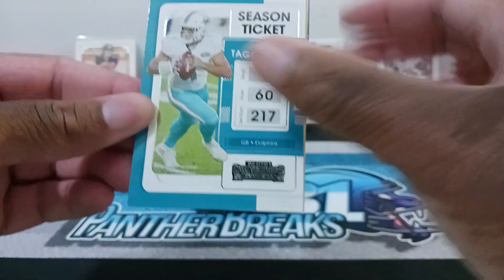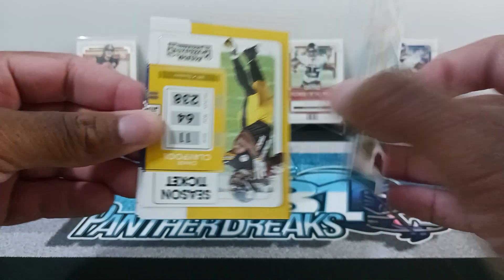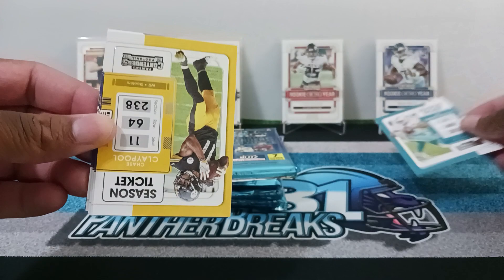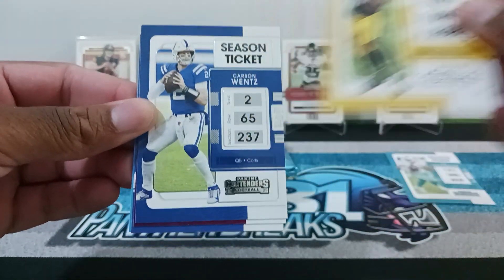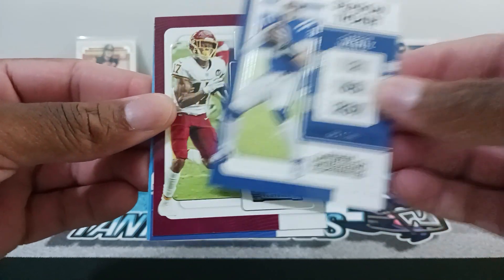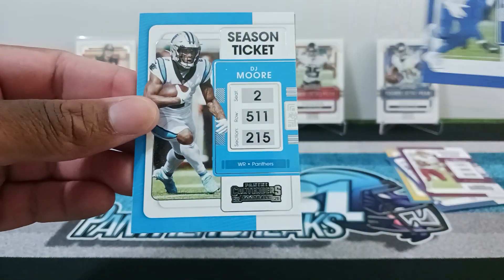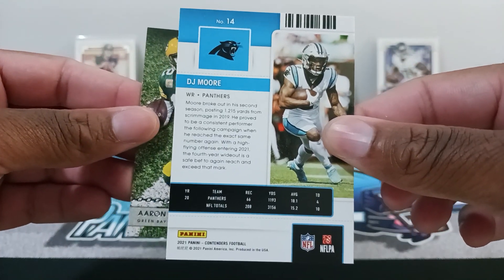Alright, here we go with the first pack. Got two RT in the front — pretty good looking design, I definitely dig it. Then we have Chase Claypool for the Steelers, add that to the Steelers pile. Carson Wentz for the Colts. Terry McLaurin for the Commanders pile. Aaron Donald for the Rams. And our Panthers — DJ Moore. The 2021 design is pretty nice, I'm definitely digging it.